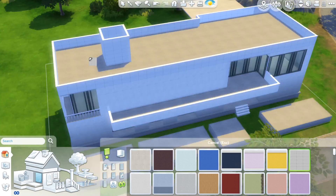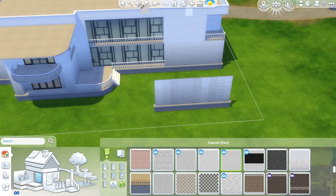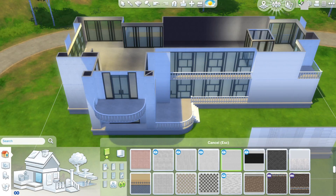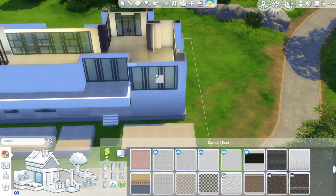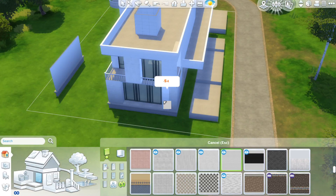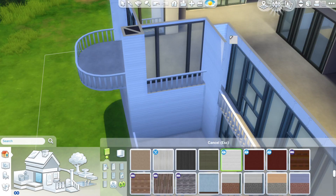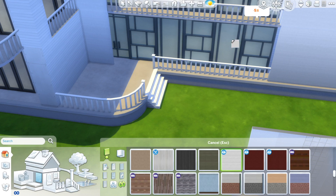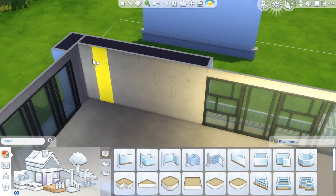Hi and welcome to this speed build. I'm basically doing a house that is all in white. It's kind of a challenge just to try and get me to use different objects and different textures and stuff. As you can see I'm putting loads of different textures on the walls right now. I thought this was quite an interesting thing to do — I ended up using a lot of different things I wouldn't normally do.